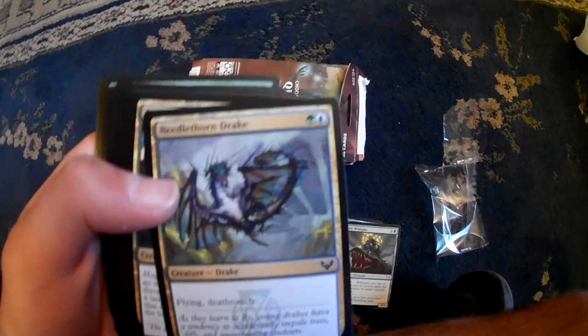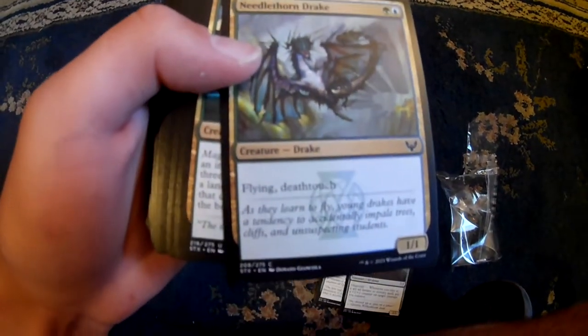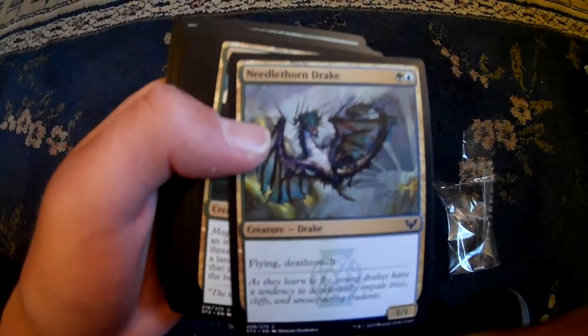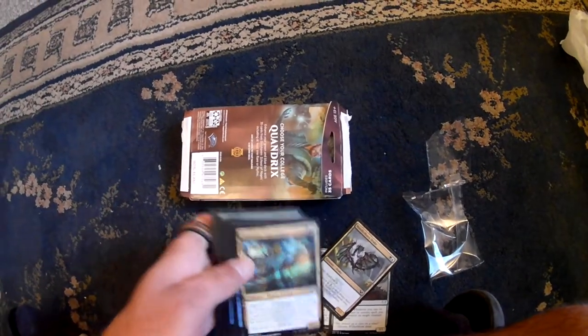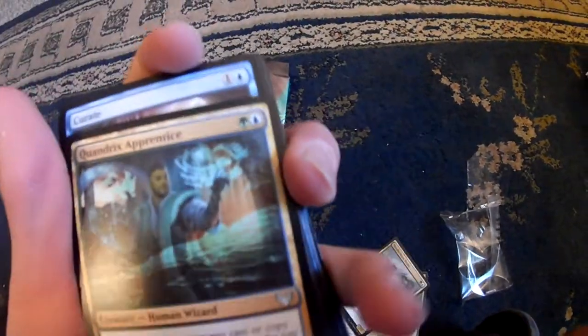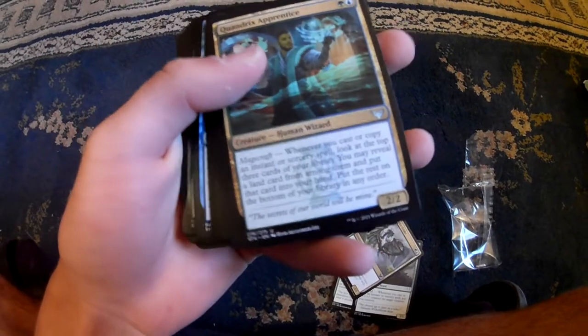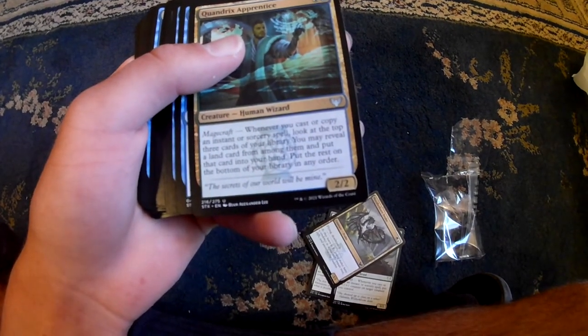Needlethorn Drake. That's pretty good. Quandrix Apprentice. It's the same person from the... from the cover thing. I don't know the cover. It's pretty cool.